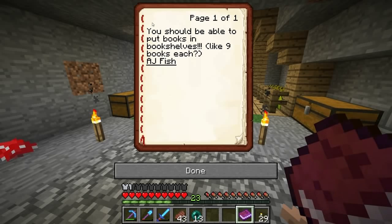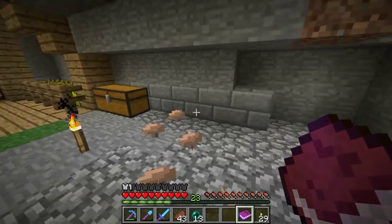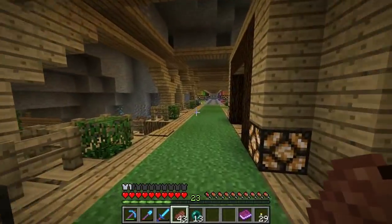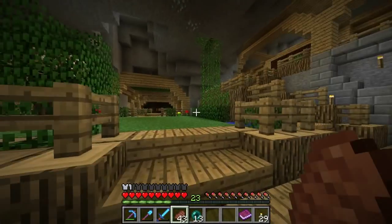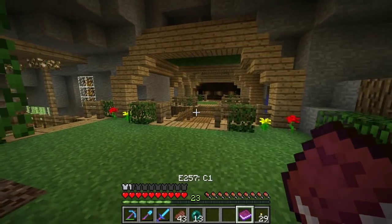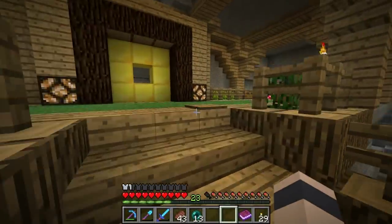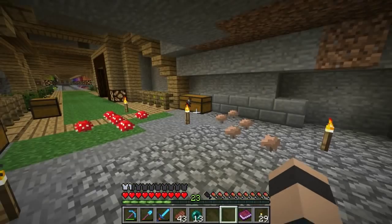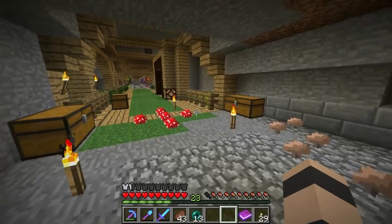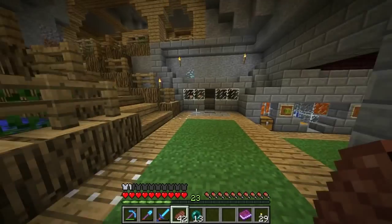Just one quick question for today: someone says you should be able to put books in bookshelves — nine books each, perhaps. There is a trick you can do: push a storage minecart into a bookshelf, then when you right-click the bookshelf block it accesses the minecart, and you don't actually see the minecart — you just use pistons to push it into place. The reason Mojang wouldn't do that normally is because then they'd have to save it as a tile entity in the world file, which increases data. Most people use bookshelves for decoration, so if you have hundreds of them, that's a big overhead for something you're not actually using.